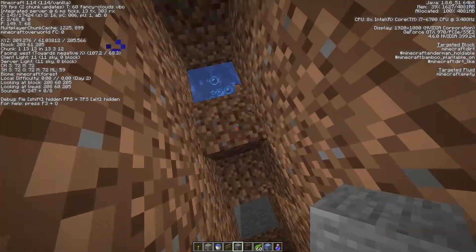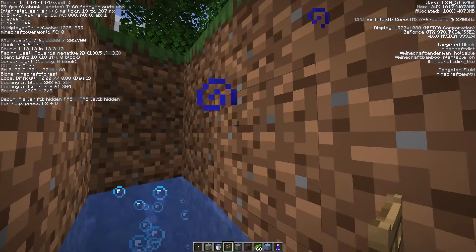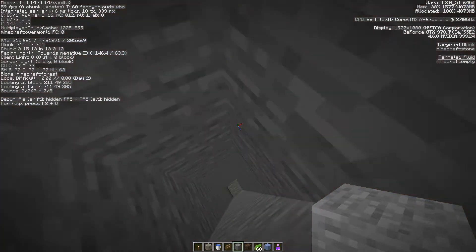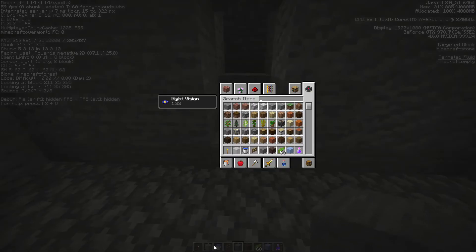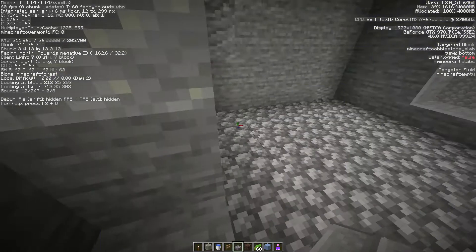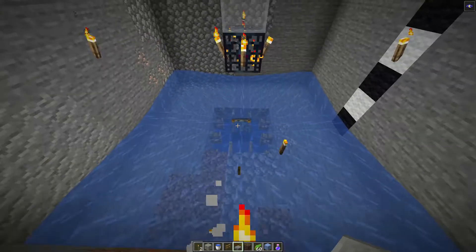Now you want to punch out some blocks, and before you open up the slipway for these mobs, put a fence gate there and open it. Then you just cover the top up with a block of your choosing — it doesn't matter. And that is your mob farm done. Obviously we don't want them getting out — there we go, they can no longer get out. With the new 1.14 mechanics you can just shift in there anyway, so that'll work flawlessly. Now without further ado, let's get this farm running so you can see how it goes.